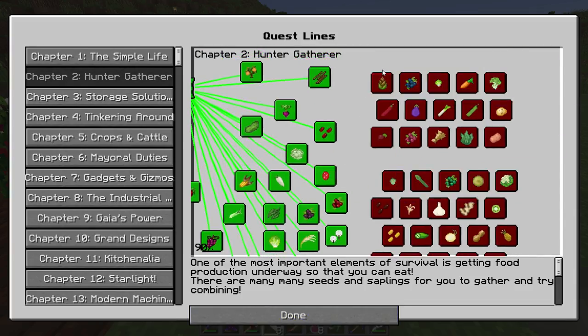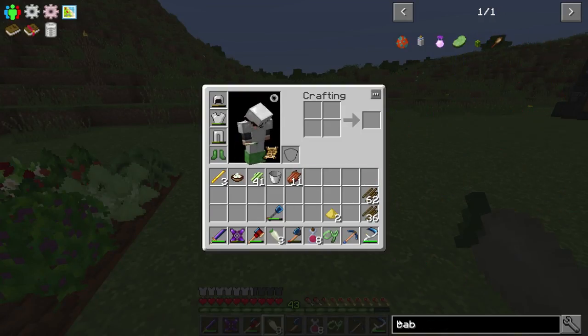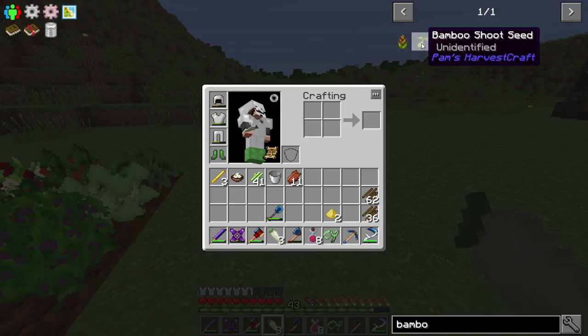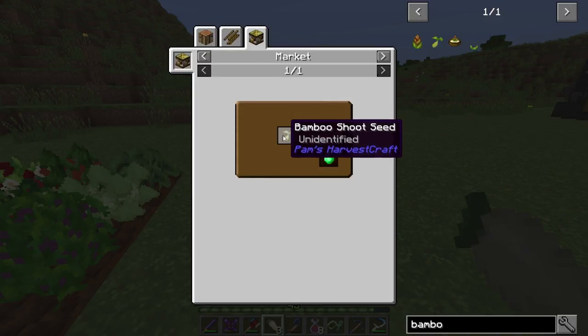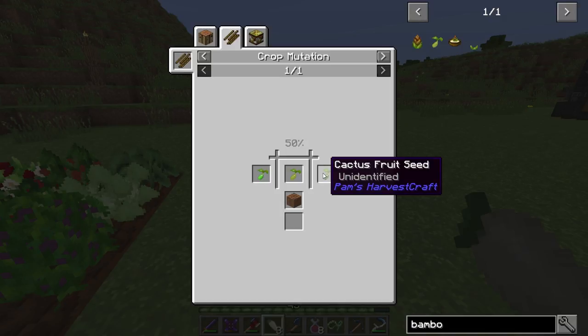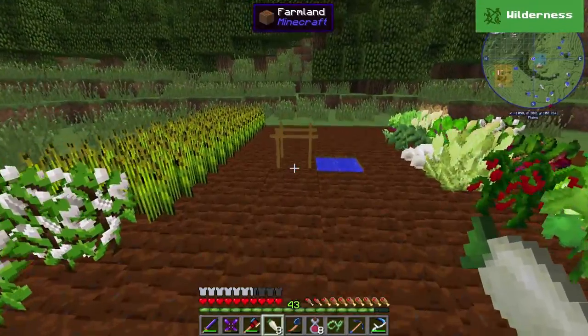There are different tiers of seeds - tier two and tier three. If you want bamboo shoot seed, you can buy it through the market or you can crossbreed it with cactus, fruit seed, and celery seed. You just use agricraft. We're actually going to do a tiny bit of agricraft today - just a tiny bit.